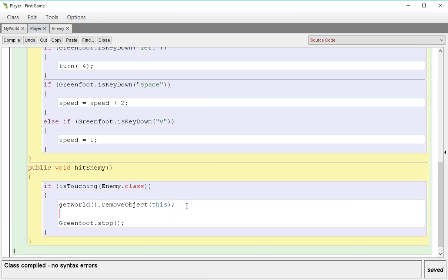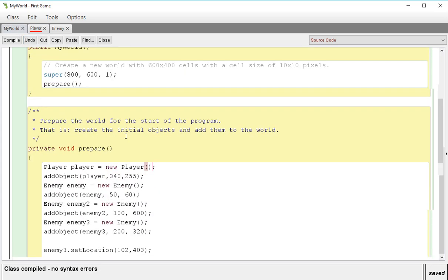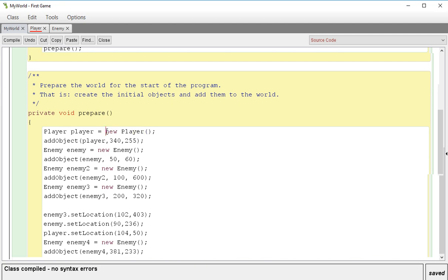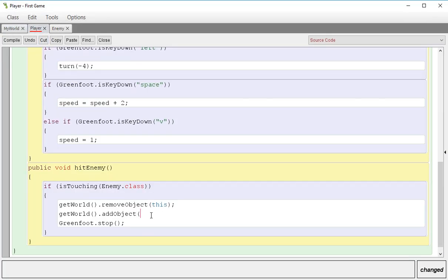If I want to add an object, I do the same thing: getWorld().addObject — but I need to add an instance. Remember what an instance is? This is one particular object — one instance of the bee. These are the enemies; this is a single image of the enemy. Think of it as one, as opposed to the entire group.